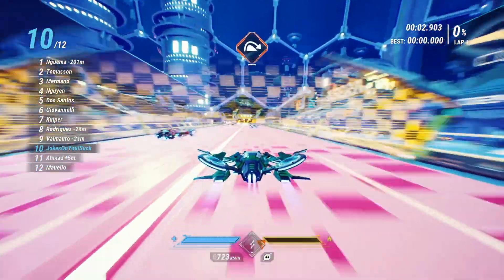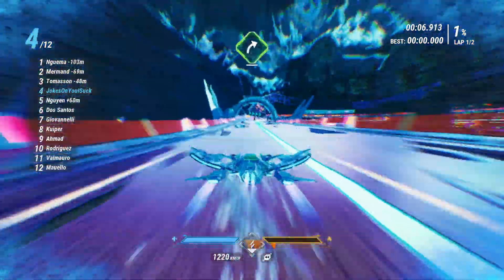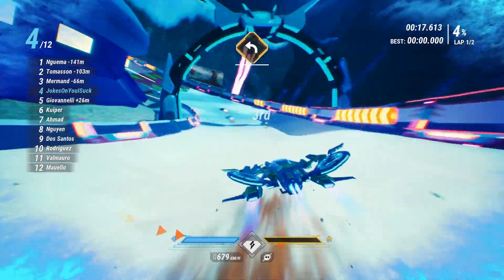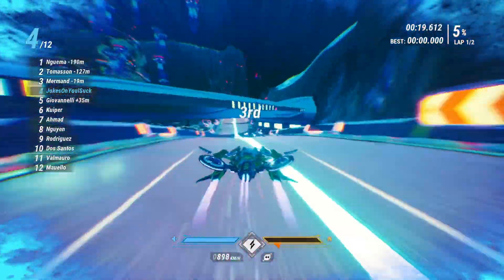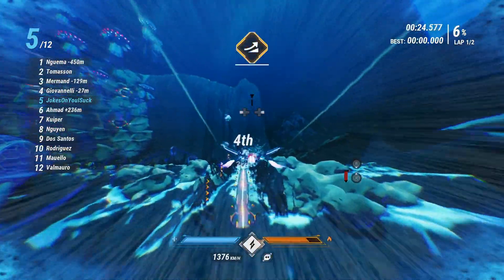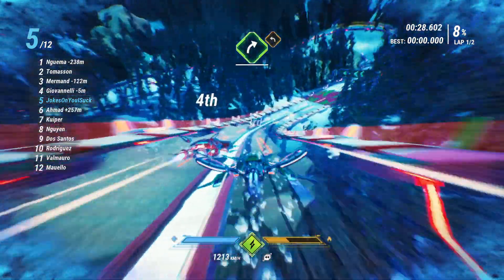Redout 2 is a WipEout-like anti-grav racing game that challenges players with intense speed and complex driving mechanics. The right stick controls strafing and nose pitch, while the digital pad allows rolling. You control all this while managing two boost types which damage your craft if overused. Together, these elements demand a level of skill not found in traditional racing games.